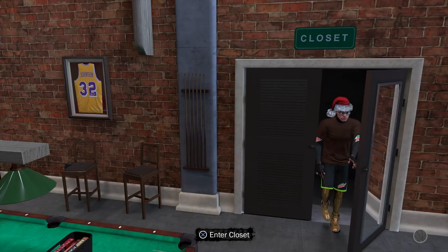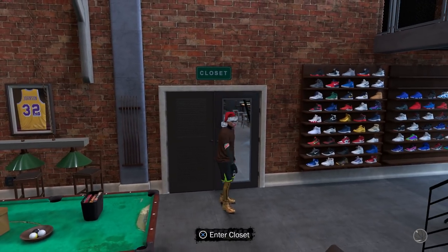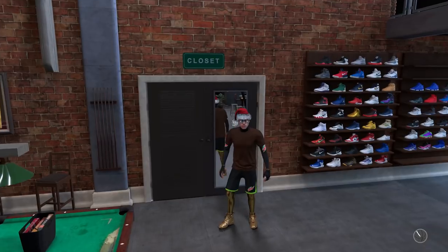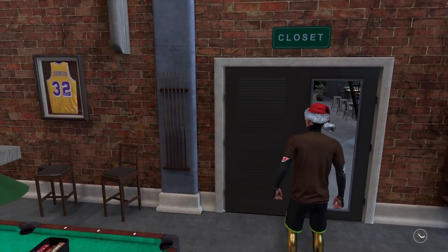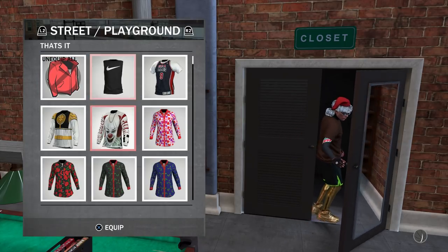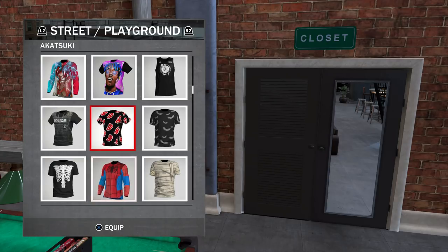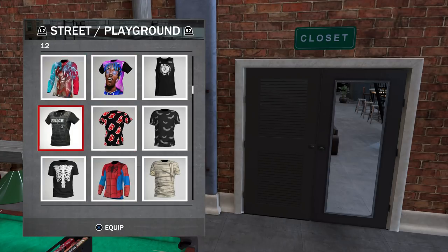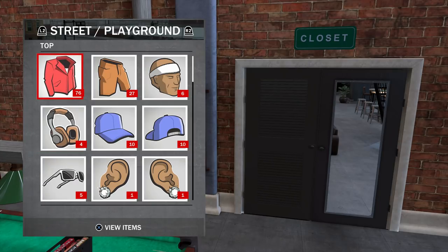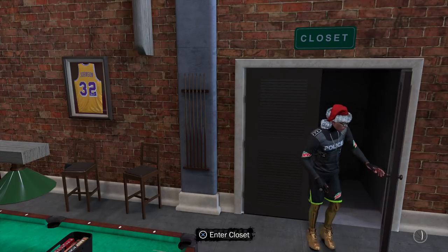Once you walk out, press X to walk back in. Now what you're going to do is select a shirt from the kiosk — it doesn't matter what shirt it is from the kiosk. You've got the IT Clown, all these different designs — I'm just going to select the police one. Anything from the kiosk, it does not matter what it is. Just select the shirt from the kiosk, then walk out.